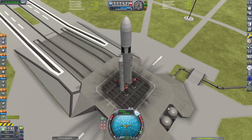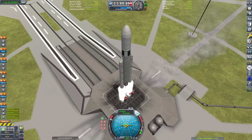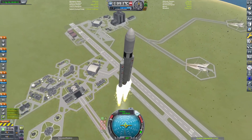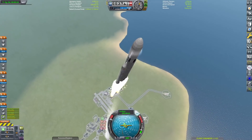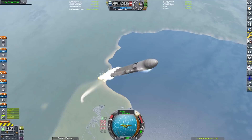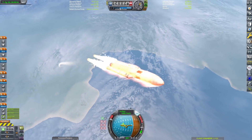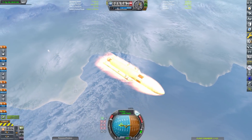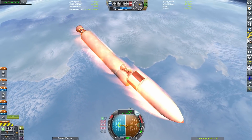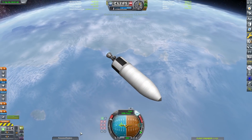Now we can move on to the first stock craft, which is the Ariane 5. This is the old texture for the Mainsail engine and Waterfall is not set up for that, so you'll have to bear a stock plume for just one more launch. The Ariane 5 has the distinct honor of launching the heaviest craft to the ISS — though the Space Shuttle is really the heaviest. This is the ATV — the Automated Transfer Vehicle — and it is the heaviest resupply vehicle post-Space Shuttle, I believe, weighing just over 20 tons.